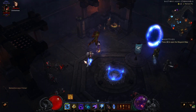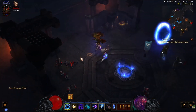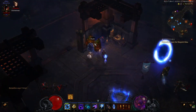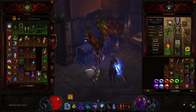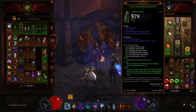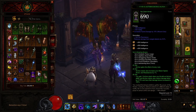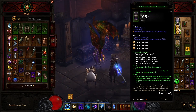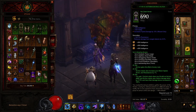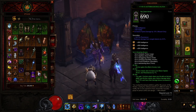This is Raven. In this video I want to show you how to do the set dungeon for the Wizard with the set they provide this season, which is the VYR set. The Immortal King set is easier than this one, but this is not too bad. The whole idea is to get as much cooldown as you can to do this set dungeon - I want to do the mastery, I already did the basic one.